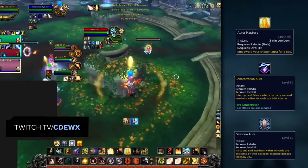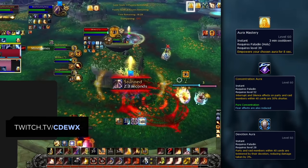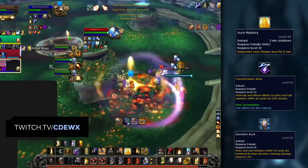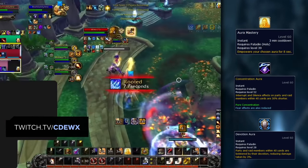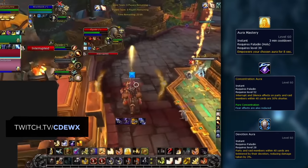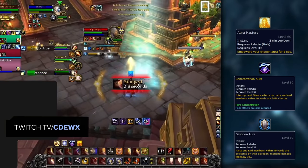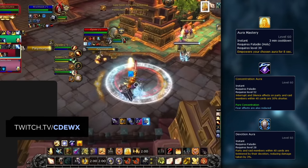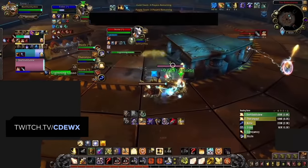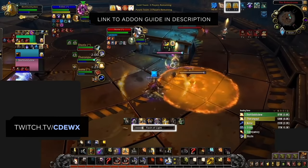Next up, Aura Mastery. Aura Mastery empowers your aura for yourself and your teammates for 8 seconds, but the effect varies based on which aura you have active. If you're playing with casters on your team, you should be playing with Concentration Aura for the reduced interrupt duration - using Aura Mastery with it makes the entire team immune to any interrupt or silence effects for 8 seconds. If you have melees on your team, you'll usually be playing with Devotion Aura, which reduces incoming damage to your team by 15% for 8 seconds - a great way to reduce damage during heavy bursts. One exception would be when playing with melees against a Shadow Priest, as Concentration Aura will reduce the duration of their silence effect.